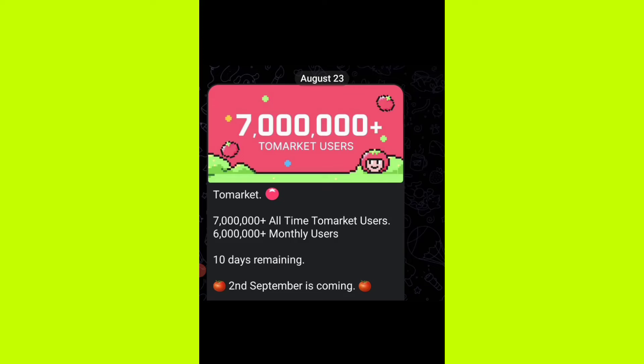Hey guys, Tomarket, Blum, and Meta Quest airdrops have all announced their listings. Blum officially announced their listing, and Tomarket is currently on pre-market trading. On Tomarket, you are currently earning 5x rewards if you check in every day.